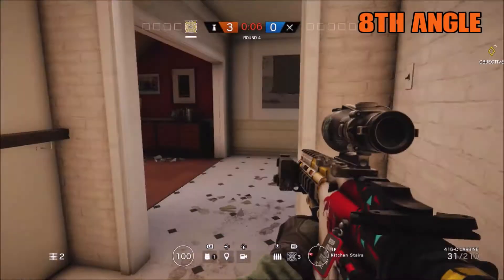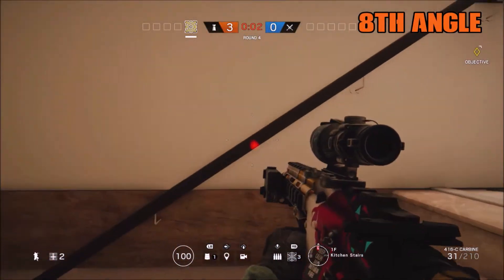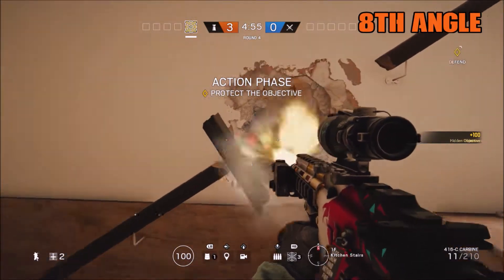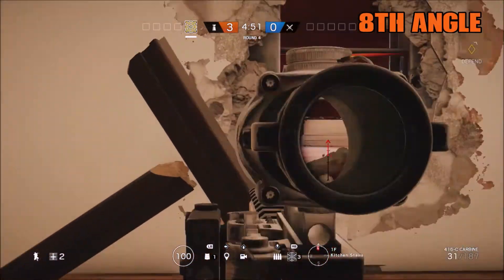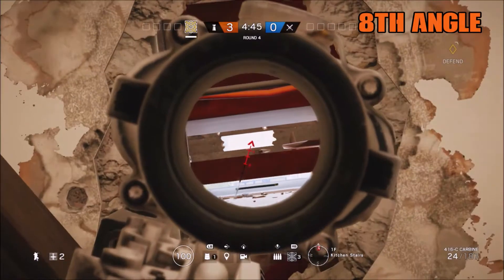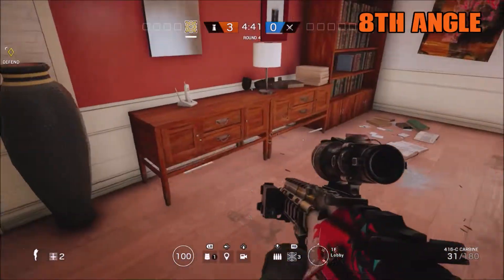The next spot is the kitchen basement stairs — that's what I like to call it. You want to take out this railing so it's out of your way, then shoot out this wall. That extra wall is the baseboard, so you just want to make the hole a little bit big but not too big. You can see their feet coming and shoot through the barricade to take them out pretty quickly. From the attacker's perspective, this is what they would see.